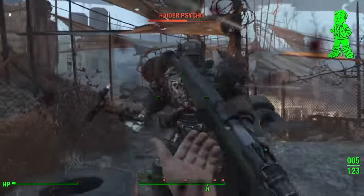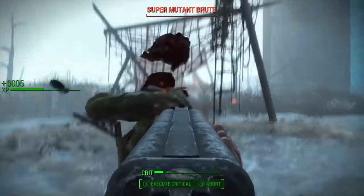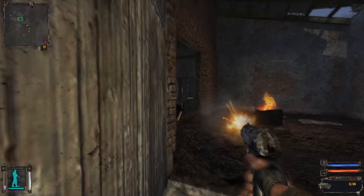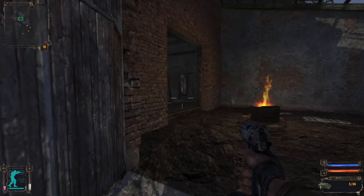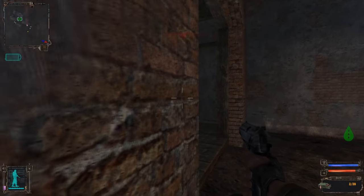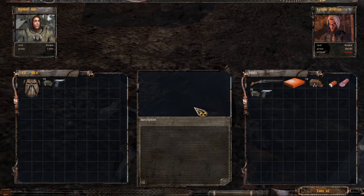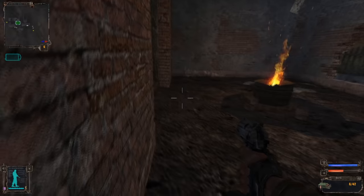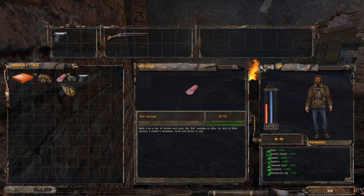While Fallout makes it so you can unrealistically load up on thousands of bullets with no downsides, in Stalker those bullets have weight. So even something as simple as how much ammo you want to take matters. Managing your inventory is absolutely essential for survival. For most games, being able to loot everything makes the game easier, but in Stalker it actually makes it more difficult — and it's still incredibly necessary if you want to survive.